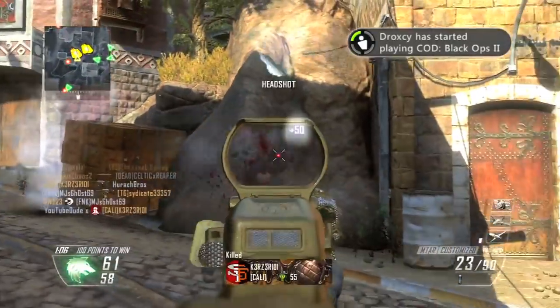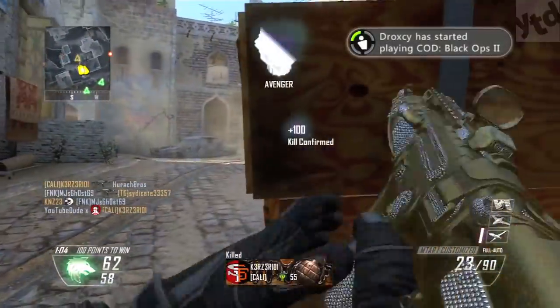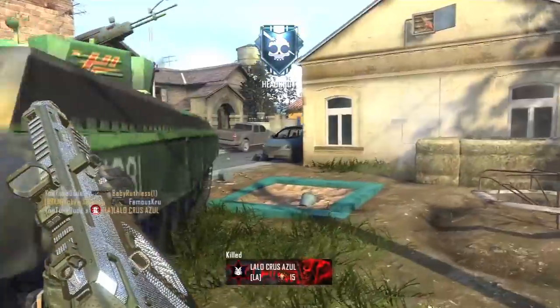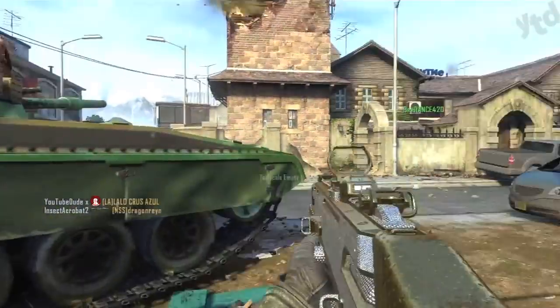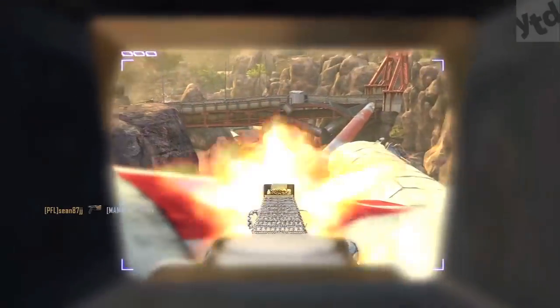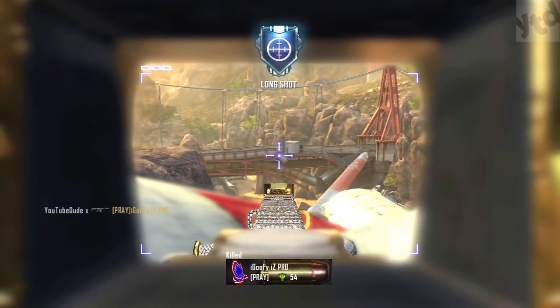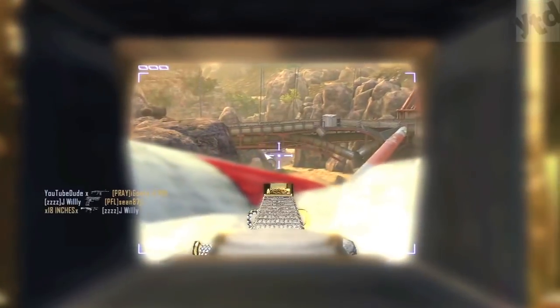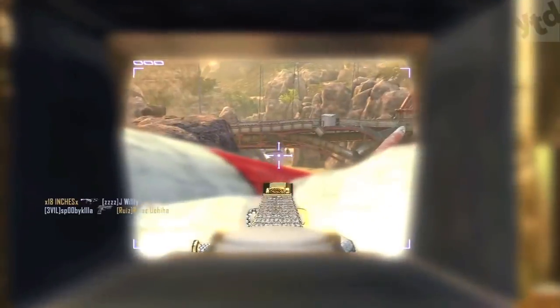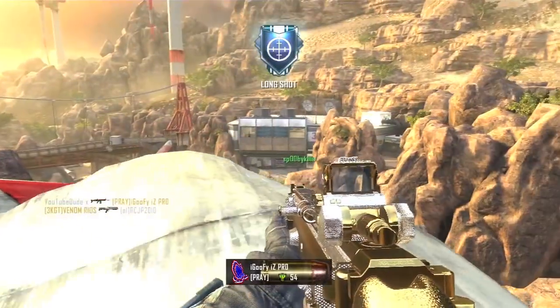Just make sure to use Tactical Mask because you will end up stunning yourself sooner or later. If you're having trouble with the FAL or SMR, use the select fire attachment once you've unlocked it, play hardcore modes, or do both. Next is the 10 long shots challenge. For this, you'll want large maps while playing hardcore kill confirmed or hardcore domination, and equip the target finder — love it or hate it, it's just way too easy to get long shots.